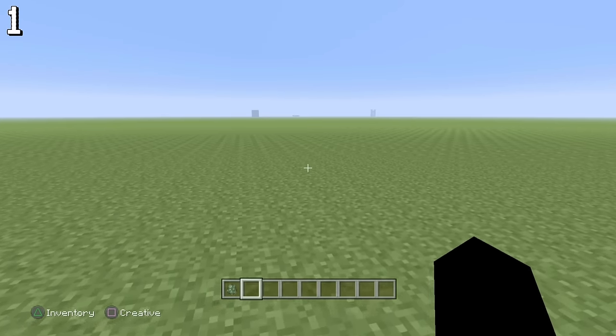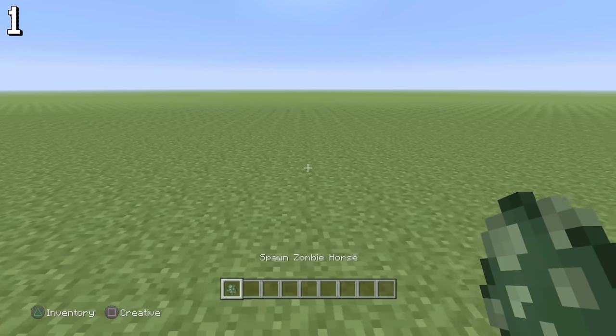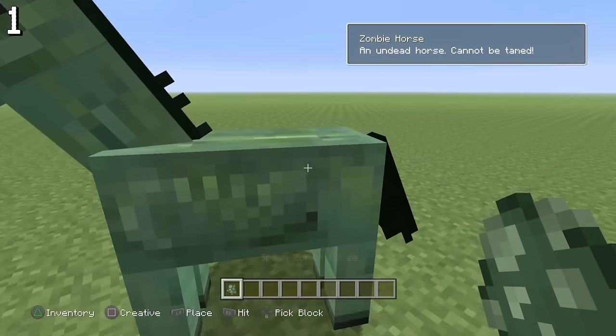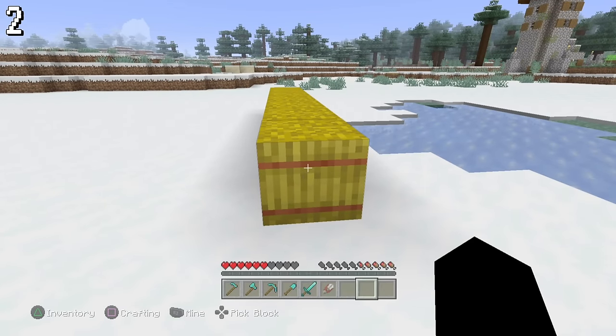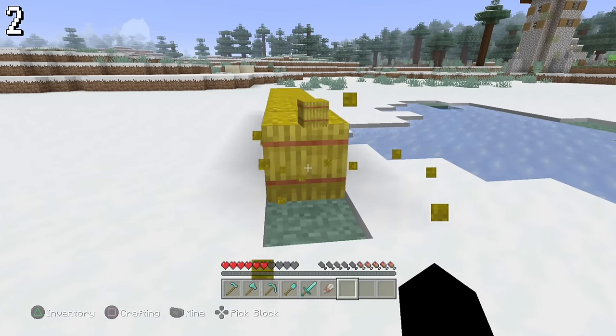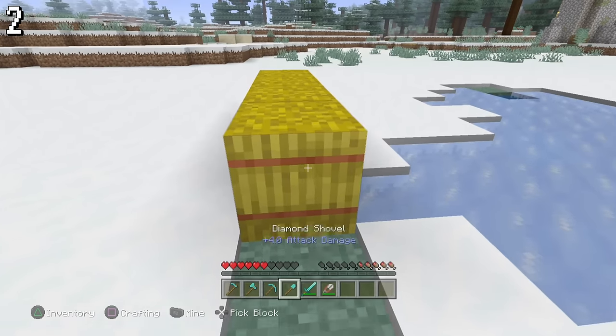This first one is unfortunately not a glitch, but rather it's about the zombie horse. While in Java Edition these can be ridden, in Bedrock and Legacy Edition they're basically useless. Unfortunately, the uselessness also applies to tools with hay bales, because no matter what tool you use, it will not break faster.